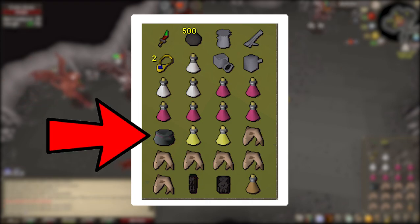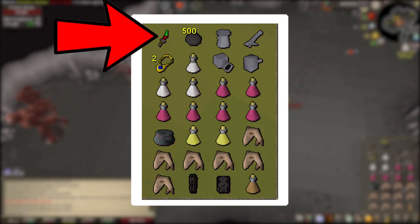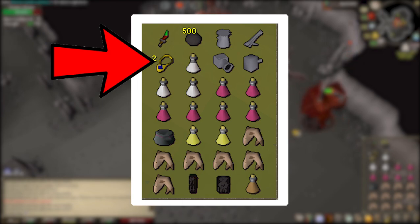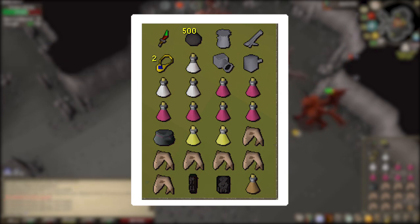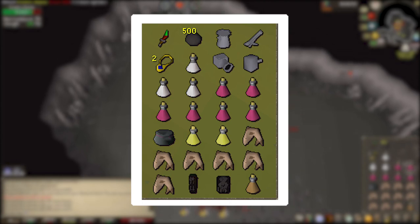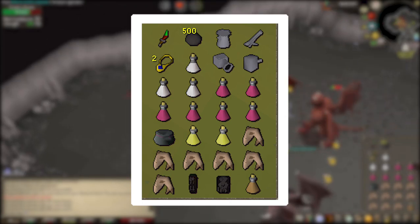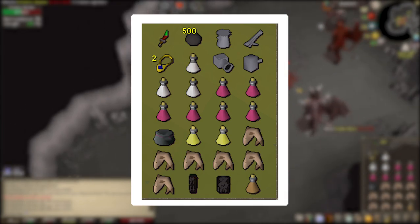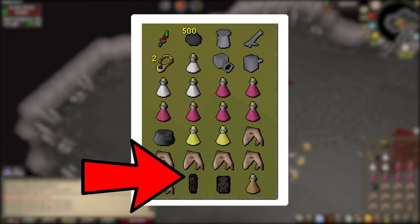Next, you'll want a Looting Bag, as they drop a lot of decent loot you'll want to pick up. You can also consider bringing a special weapon like a Dragon Dagger. You'll definitely need a teleport, so bring your Games Necklace. You could bring a Stamina Potion if you want, but at 48 Agility I did not need it. Fill the rest of your inventory with food, and you have the option to also bring some Saradomin Brew and Restore Potions if you're worried about getting killed by PKers.